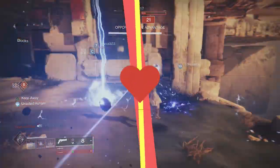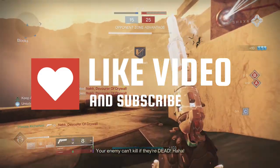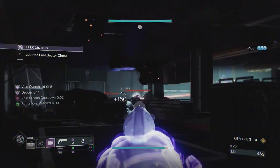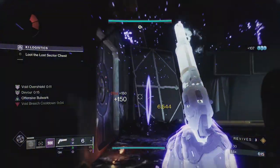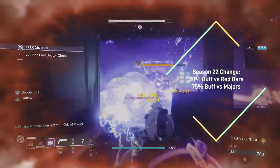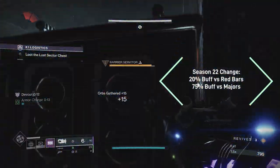Subscribe if you found the PVP section informative. Let's check the weapon out in PVE. Hand cannons recently received a damage buff that made them a little bit more usable in PVE, but it still didn't quite hit the mark. This weapon does however have a very decent role in PVE, and when Season 22 hits, hand cannons are getting a 20% damage buff to red bars and 75% damage on yellow bars, which is massive. The following roll is something you may want to keep in mind next season.